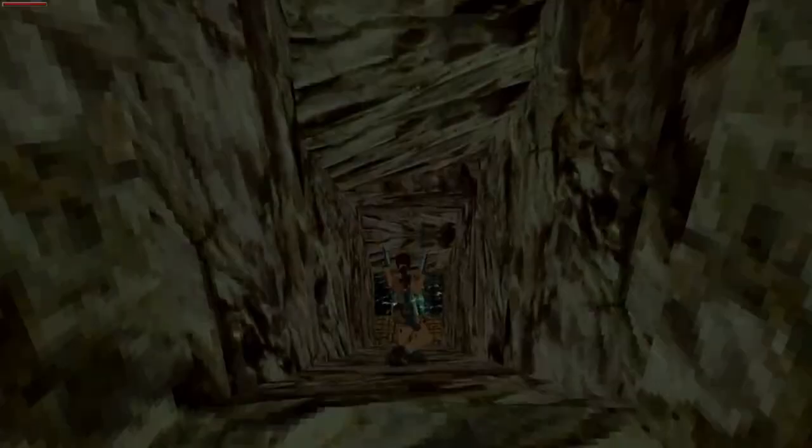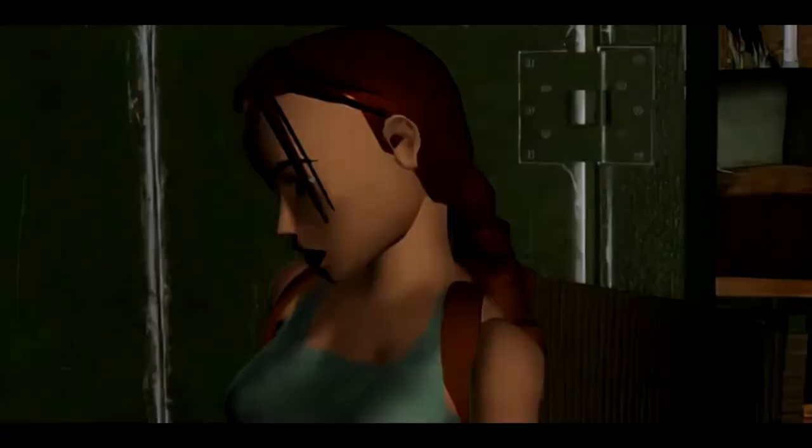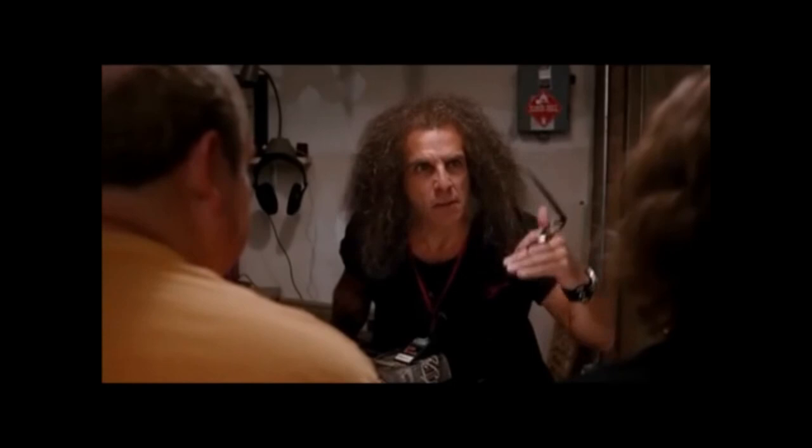We begin Lara's next adventure in India, as she hunts down an ancient artifact — big surprise there — called the Infada Stone. Once finding this artifact, she meets Dr. Willard, who explains that there are three other stones similar to it, all possessing supernatural powers. Supernatural? That's like a whole other level above super.